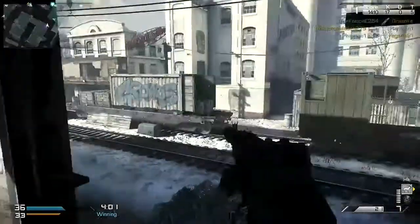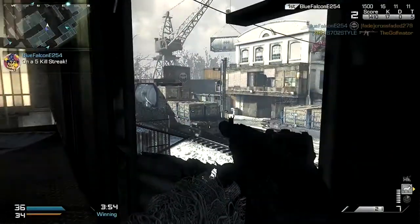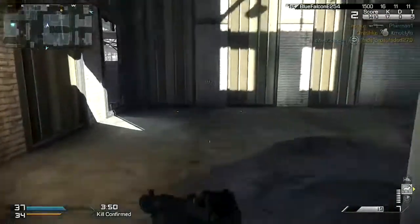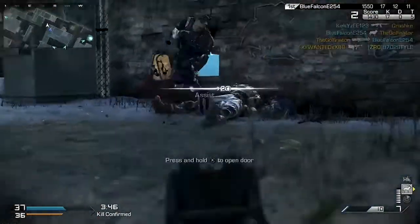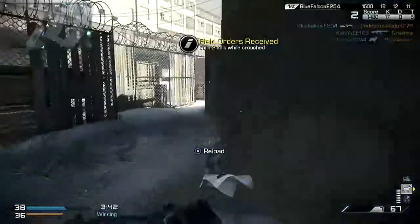Before this game I decided to make a switch up with the perks. I put on Stalker, Quick Draw, Takedown, Scavenger, and Focus. Those are the main perks I'm running, and for a strike package I'm using the Assault class. I haven't used Specialist with this class yet — probably tomorrow I'll check that out.